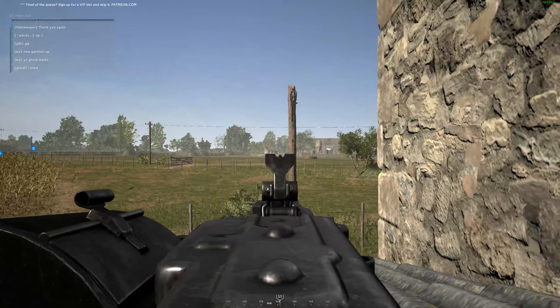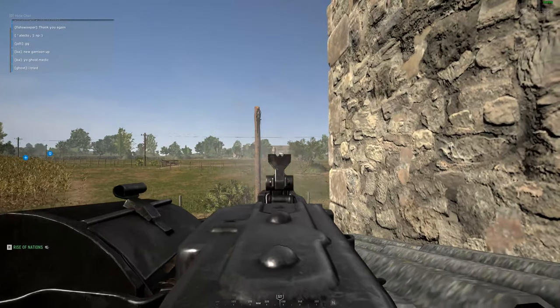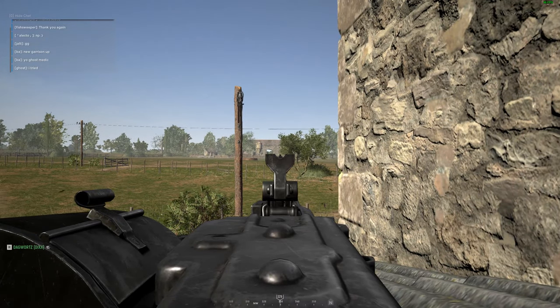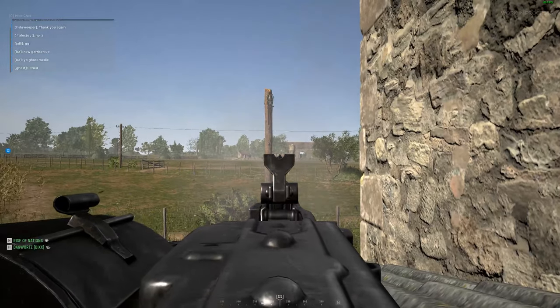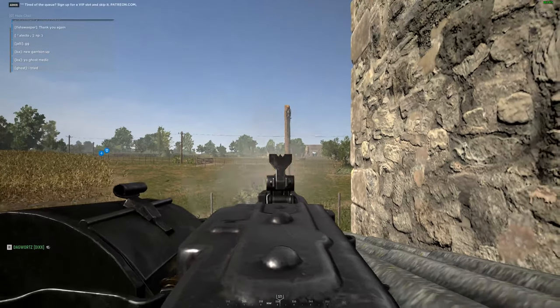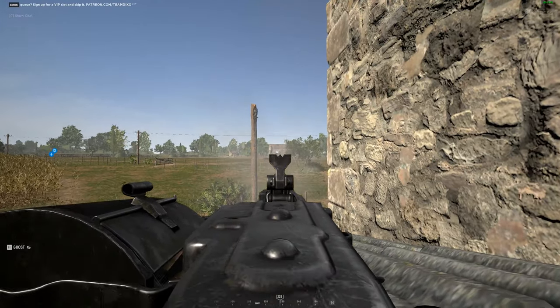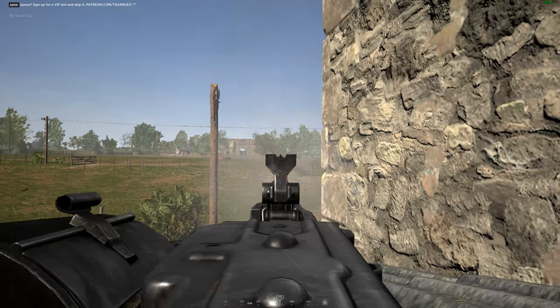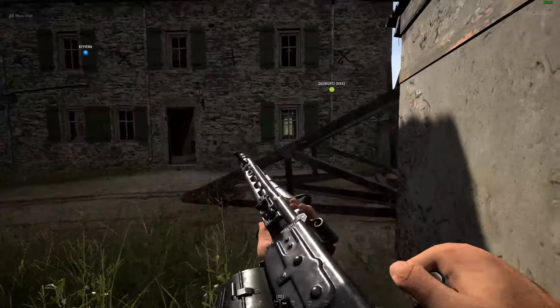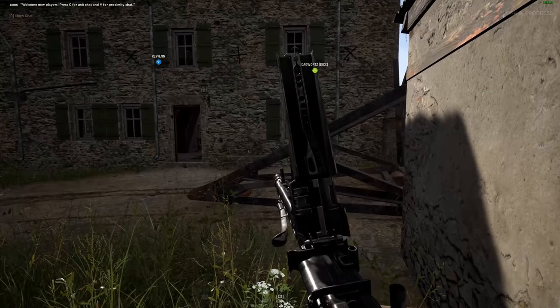The buildings I'm firing on right now are usually where I set up my MG when attacking Western Approach, so I'm not surprised to see the enemy there. I need to suppress them and deny them a base of fire. This isn't a great position, but it does provide slight elevation — note the short bursts and the reload from behind cover.